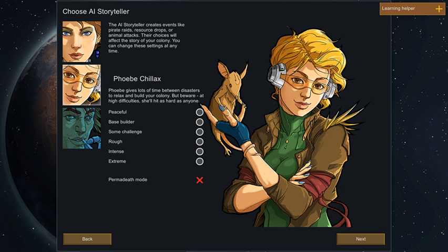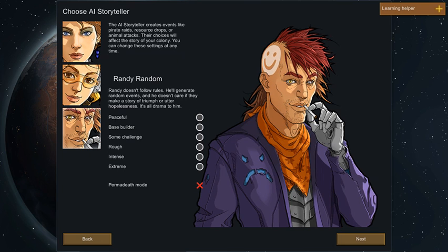And then there's Randy Random — oh, Randy. He's made me lose so many civilizations before. Randy Random is the more interesting storyteller. He's completely random. He can throw an invasion of five people at you right away. You land, you start building a home, and then boom — five people come and raid you. That's just Randy Random.